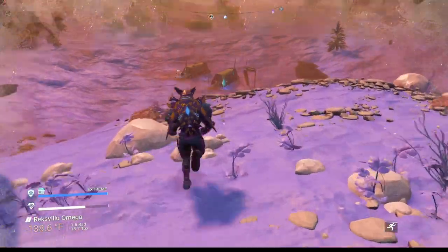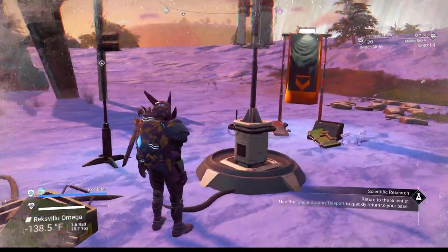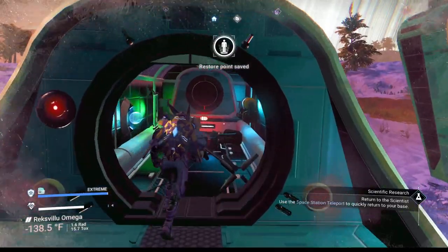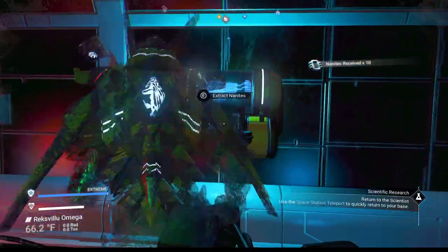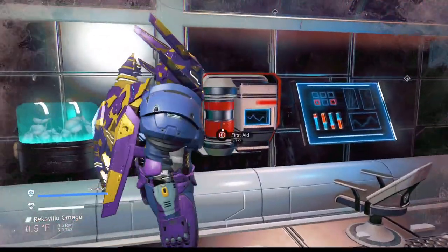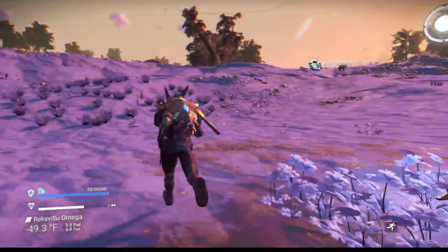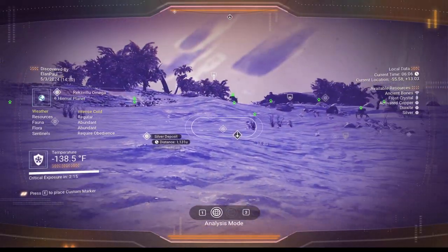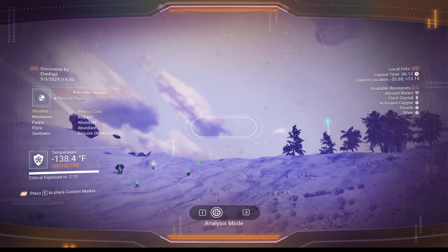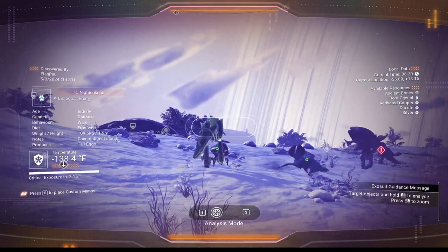We've got a good upgrade here. No buried tech, just damaged machinery — we'll get some nanites out of it. It's still early game, you might as well grab these things. A lot of it is easy to come by anyway. We're going to look for more animals we can discover. If we see first aid kits, we're going to build up some stuff. Some ships flying over. I think we're good to go.